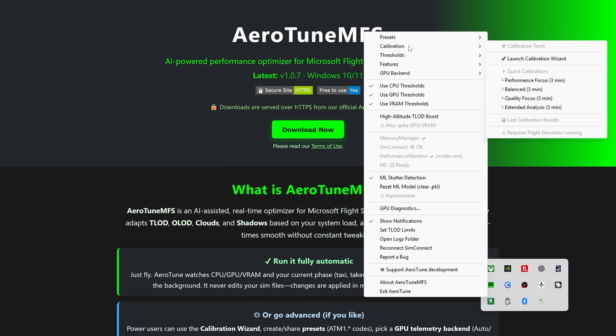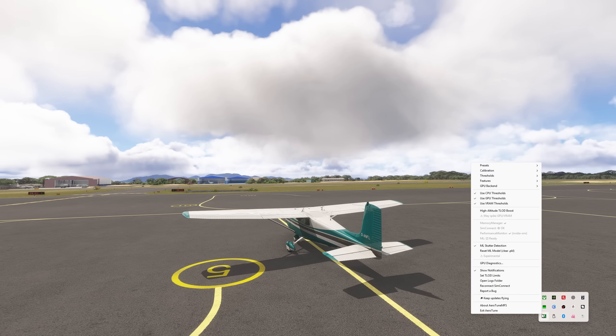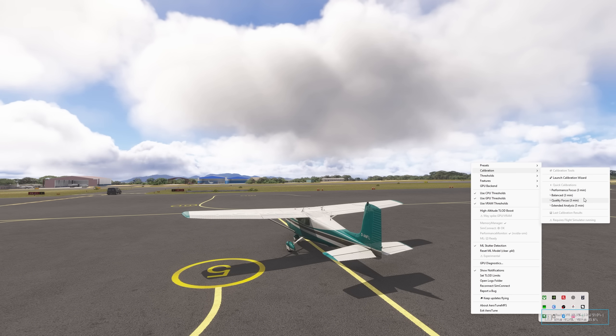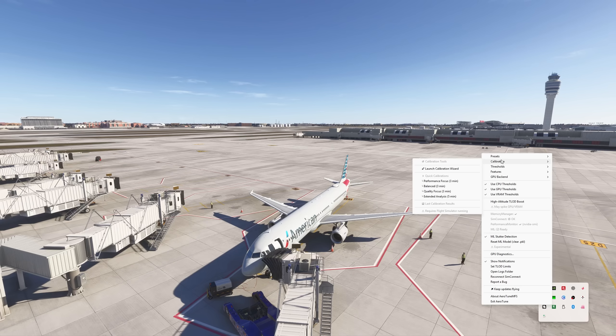There are different calibration modes: performance focus, balance focus, and quality focus. For example, if I want to do a flight in Anguilla in the 172, I'd select the tray icon, right-click it, and come up to calibration — I'd select quality and it runs a three-minute evaluation of your system, then applies a predetermined formula for best quality. For an A321 flight from Atlanta to Dallas or Chicago, I'd select performance focus and let it run a performance calibration.